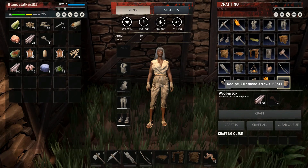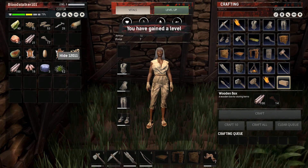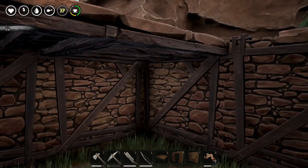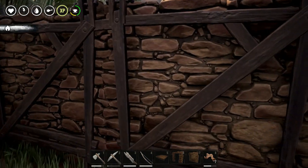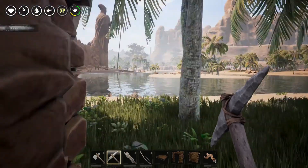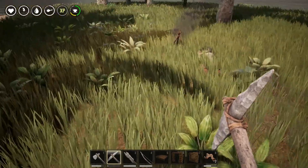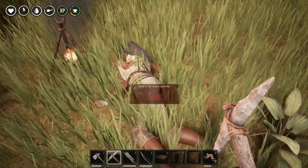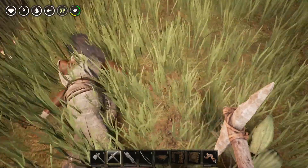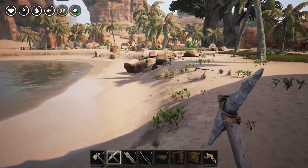Did I not craft one? I'm confused — what am I missing? Still seriously needing twine. There's my body — robbed me blind. Interesting, it keeps the clothes on there even though I don't have the clothes.